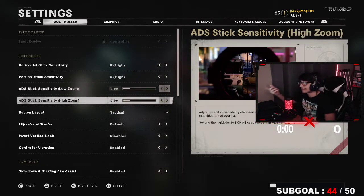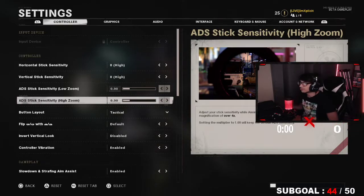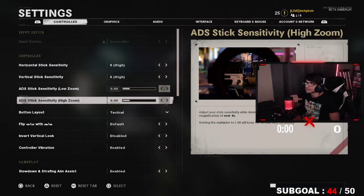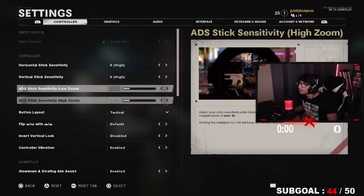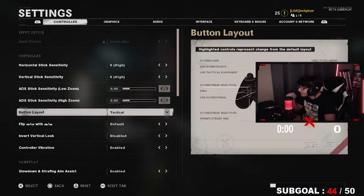Same thing with snipers — 0.90. That way when you aim down sights and you're trying to hit a snipe, you don't just go everywhere. It's a little bit slowed down so you can move your analog as much as you want but still be a little bit slower, so you're still more accurate. I recommend 0.90 on both low and high zoom.